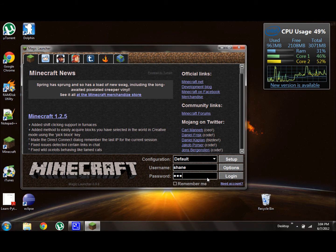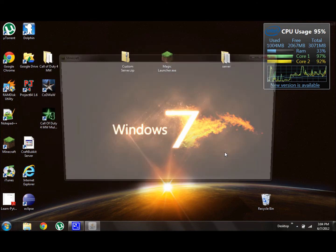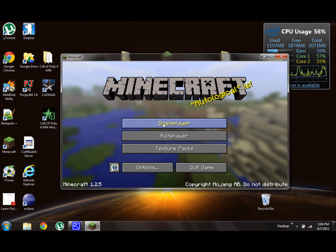You can log in, or if you don't have an actual username or password, just type whatever you want and log in, and it'll prompt you to play offline. This is a lot easier than editing the .jar file in the local roaming app data folder and all that. It's all automatic.